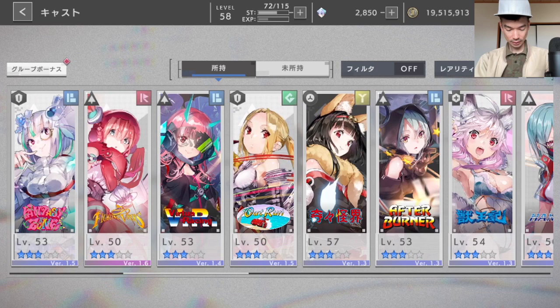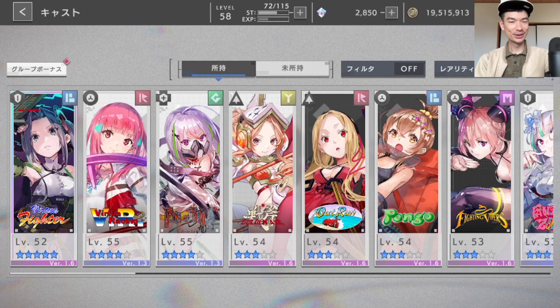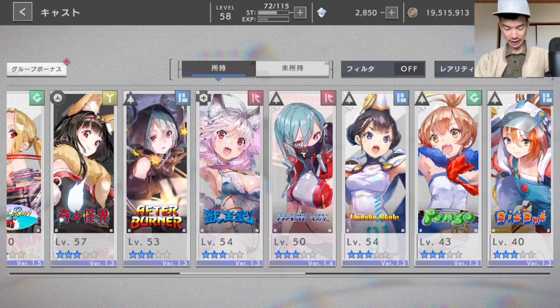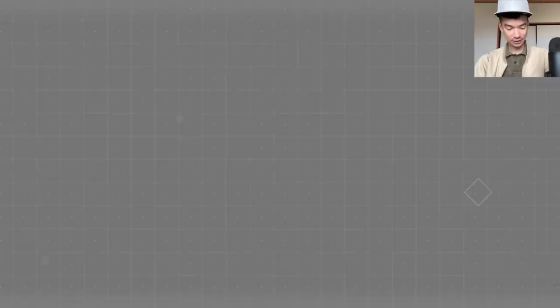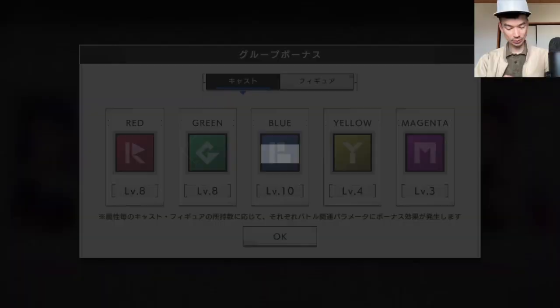Maybe someday I'll talk about favorite characters or recommended characters for certain roles. I have all of the 2-star and 1-star characters out of the Hatcher — I was pulling the Hatcher until I was able to do that. As for who I don't have, it's all the 3-star Hatcher characters — Pocky and Rocky that I mentioned, the new character Darius, Virtual Fighter who I whiffed on, and some other attackers, tanks, and support characters. We get a bonus for collecting more characters — more stats across elements.